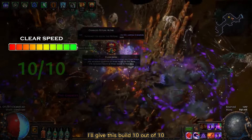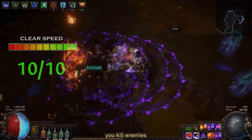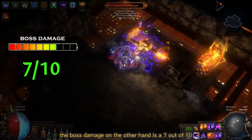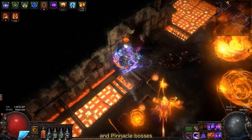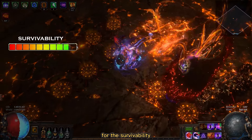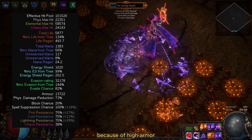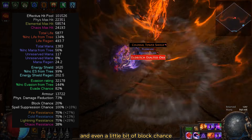For clear speed I'll give this build 10 out of 10. When you get a big area of effect on your Contagion, you kill enemies way beyond your sight with only one cast. The boss damage on the other hand is a 7 out of 10 — it will take longer than usual to kill guardians and pinnacle bosses, but you have no problem against regular map bosses. For survivability I'll give it 9 out of 10. This build comes with over 100,000 effective EHP because of high armor, high evasion, spell suppression, amazing life regeneration, and even a little bit of block chance.